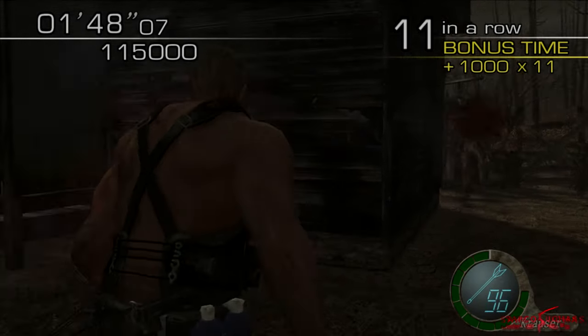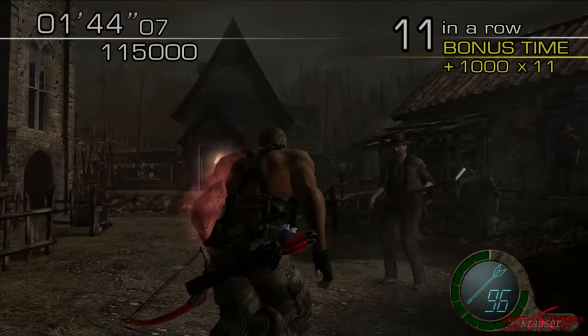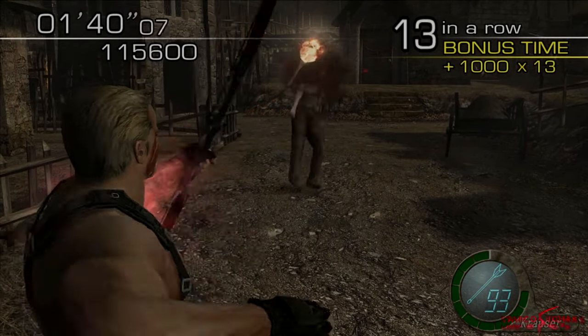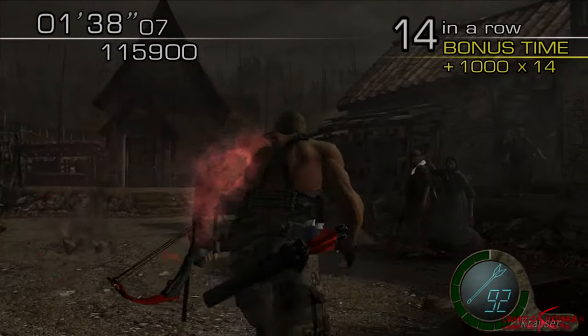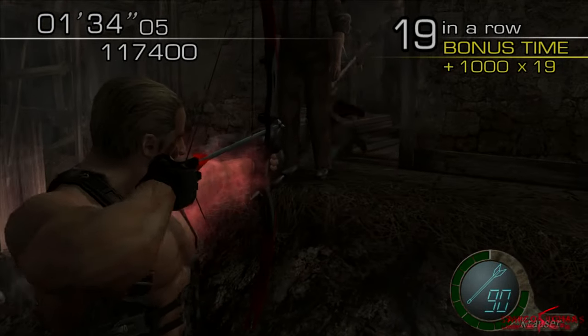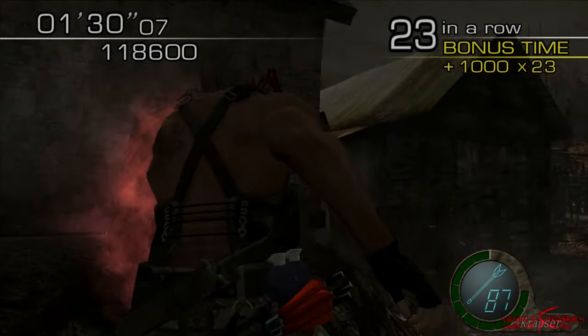A couple details worth knowing about Krauser: although his bow can be slow to aim, it is almost as devastating as a magnum. Headshots should be prioritized as they are usually a guaranteed kill. You can increase the firing speed of his bow by letting go of the aim button as soon as you fire an arrow — this effectively skips the reload animation.